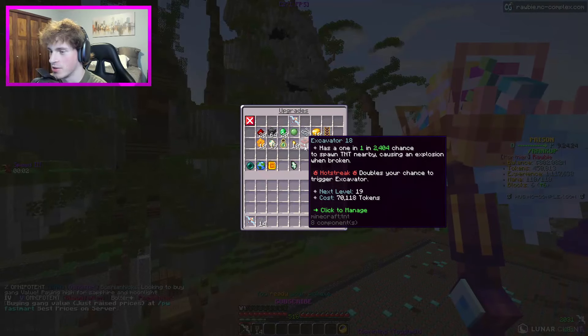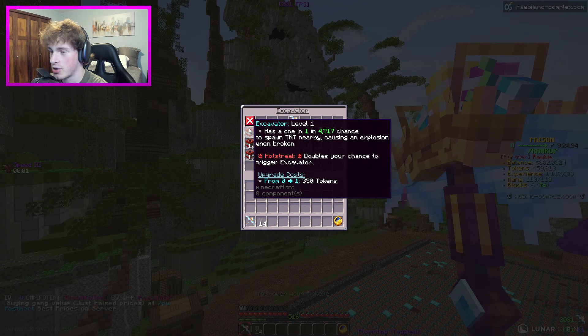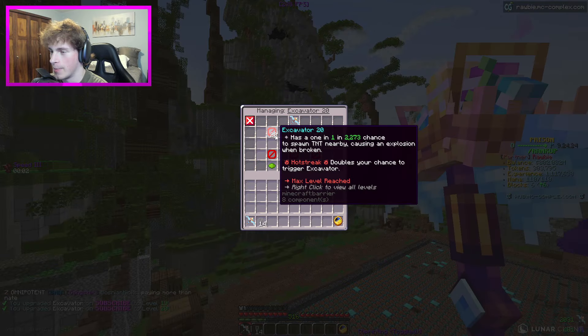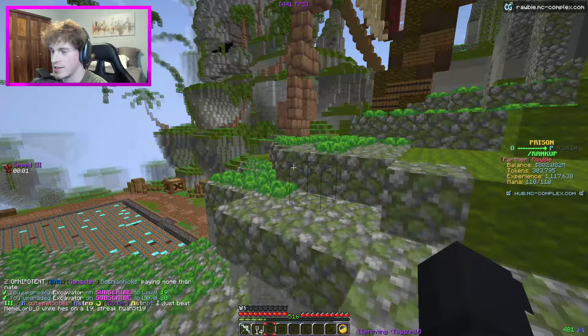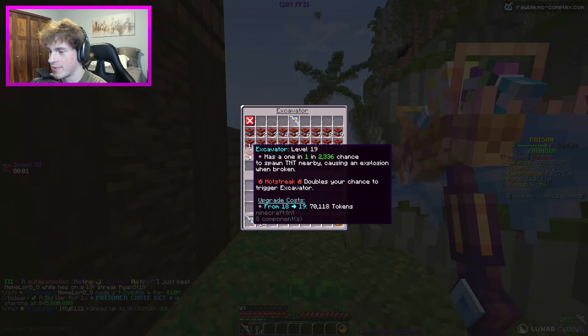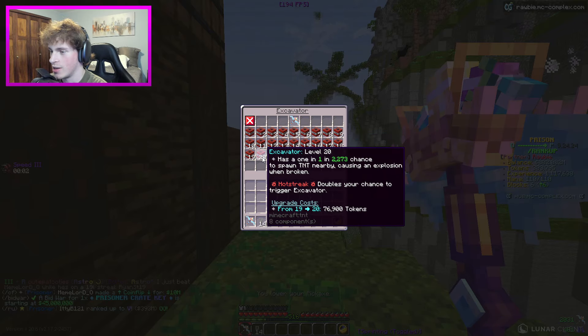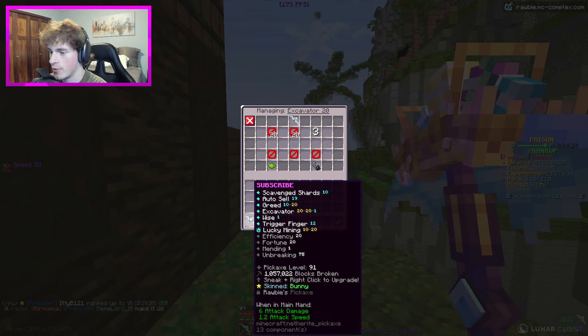We're going to go ahead and spend those tokens right off the bat. I want to throw these on Excavator - we can actually go ahead and max this out for almost 150,000 tokens. Boom, we've already completed one of the goals in today's video. Just like that, 150K tokens down the drain. That's insane. But now we do have maxed out Excavator. I don't know how much of a difference it's really going to make, but it's definitely something we have been meaning to do for quite some time.